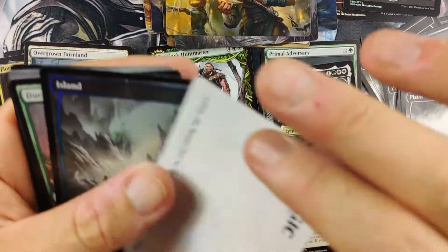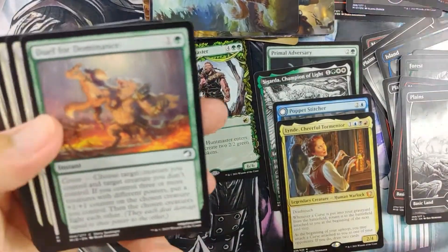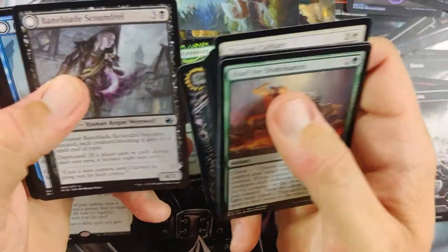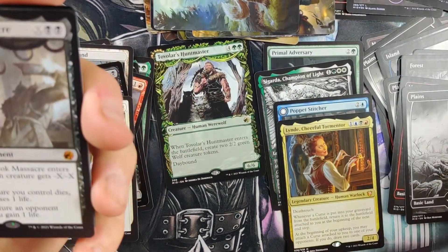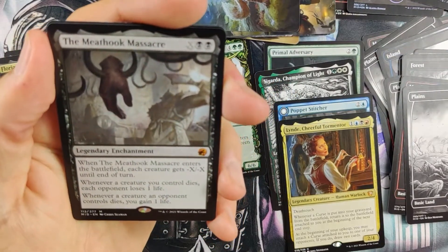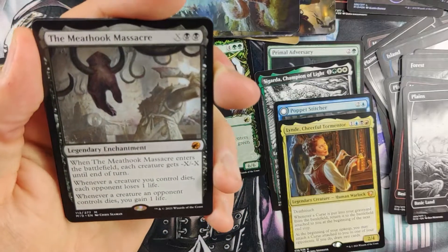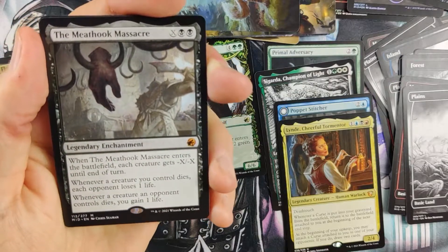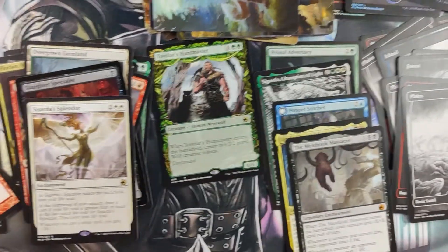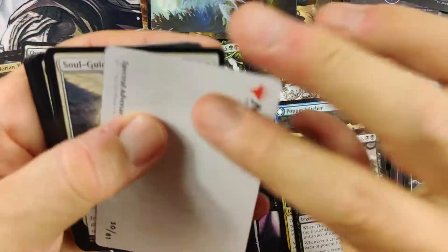We hit Teferi in a box. Full set — we just need the green-black, we just need Gitrog Monster. The Meathook Massacre — that is a card we don't have, and that is a really good card. I'm really happy to get it. When it enters the battlefield, each creature gets minus X, minus X till end of turn. Whenever a creature you control dies, each opponent loses one life. Whenever a creature an opponent controls dies, you gain one life. It's pretty sweet. With some black mana ramp, maybe you can get up. We're at five Mythics.